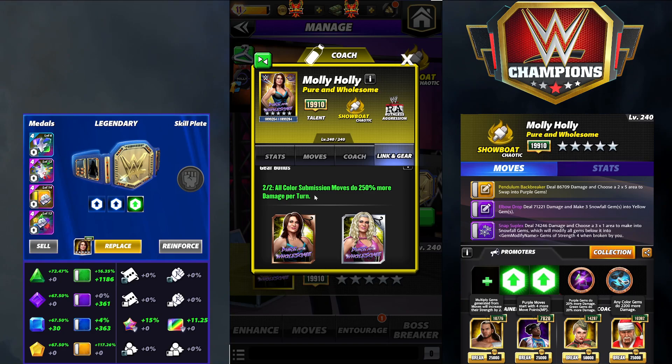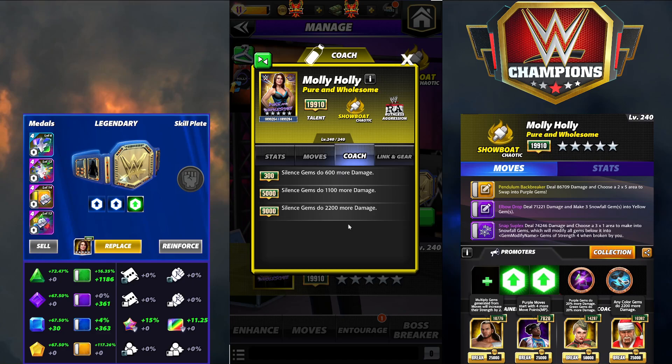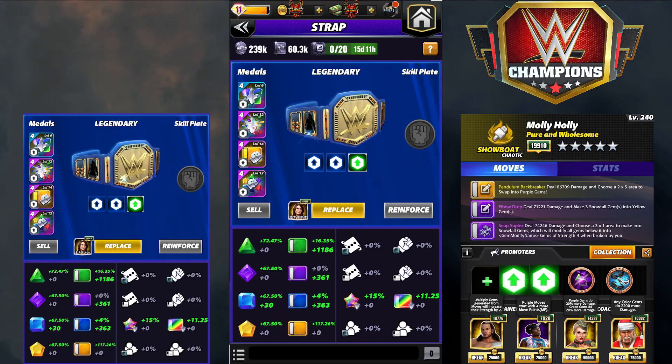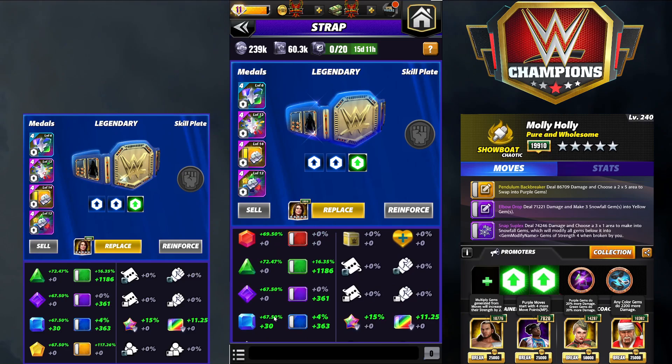I'm going to use the gear for the preview and talk about why it makes a difference in the builds. She is a Coach 9K, silence gems do 2200 more damage, and she is a Chaotic Showboat — Molly is extremely good. I have yellow move damage metal on, not quite maxed at 14 — it's 113% — and double fury, not a maxed fury metal. She's only doing 67.5% basically across the board, a little more on green.